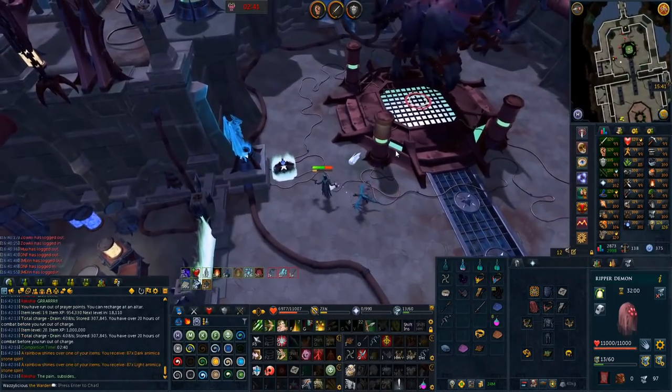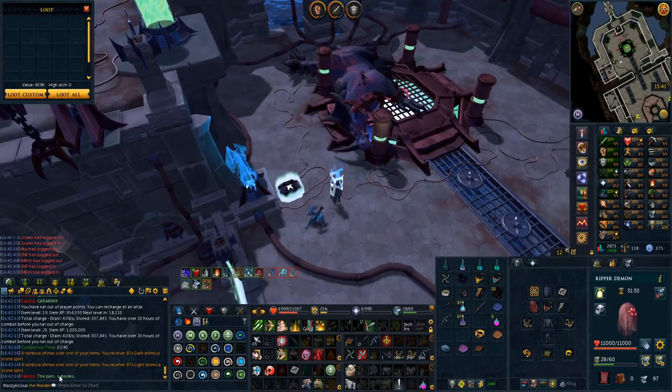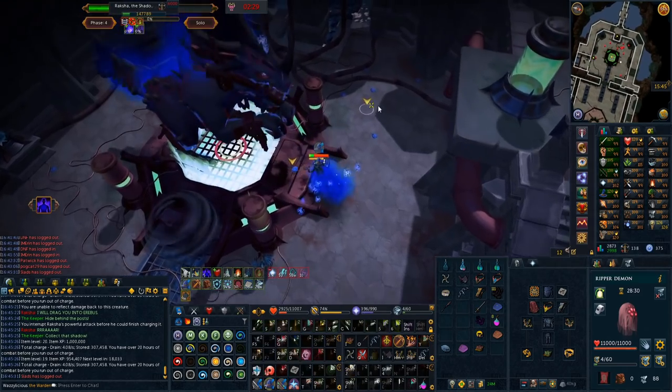I got a little bit confused by the double broadcast - double beams - because normally when you get two things it's a drop, but also stone spirits. Where does that still exist?